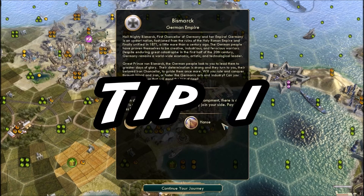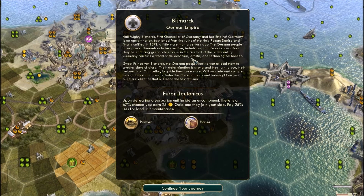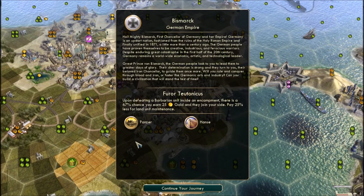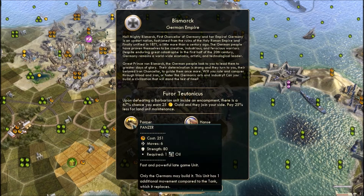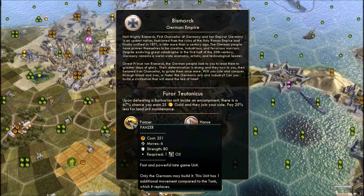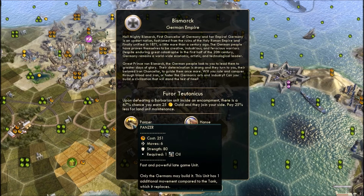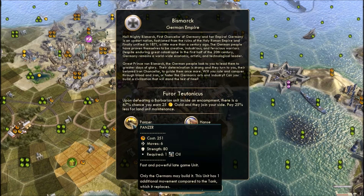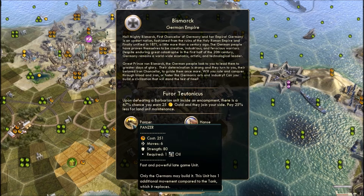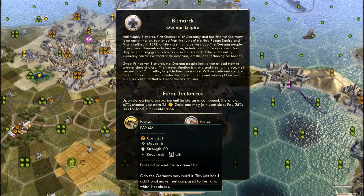Tip 1: Always bear in mind your race's specialist unit. If you look here at the German Empire, they have the Panzer as their specialist unit, which is equivalent to a tank but quite a bit stronger. You need to think: am I going to launch my attack later in the game? That's probably wiser because you'll have the Panzer available to you.